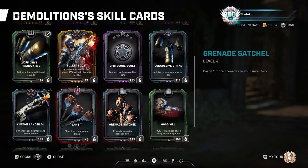Moving on to the Custom Lancer GL skill card. Increases damage by 60% and active effects by 30% when firing the Lancer GL. This is a good card to have equipped if you're going to be using the Lancer GL a lot. I personally prefer the Boom Shot over the Lancer GL, but whichever your preference is, be sure to hit your active reloads on enemies and bosses frequently to get the full potential from this extra damage card.